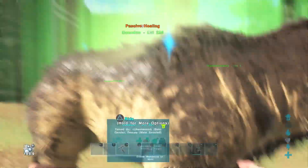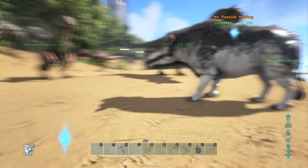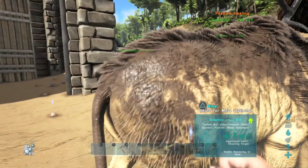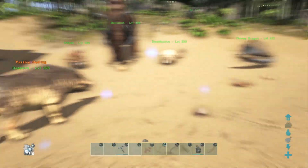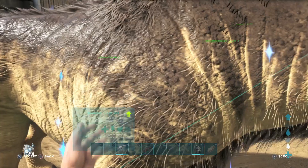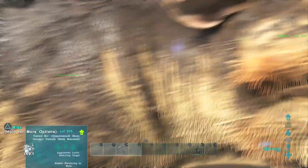So what you're going to want to do with these guys — you can see there, we've got passive healing going on. This one seems to be working. So this guy is now passive healing. Now, if we come in here and look at his food, you can see that his food is slowly diminishing.